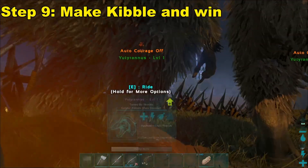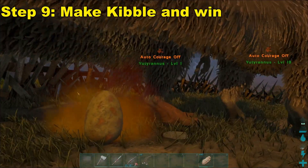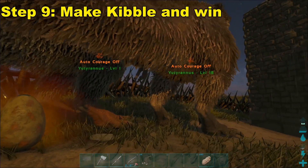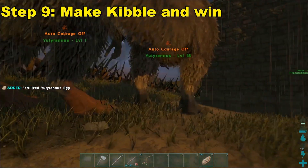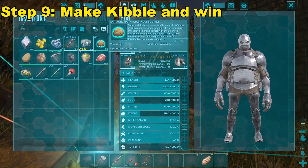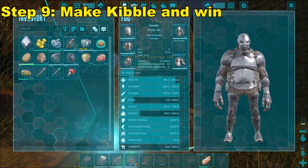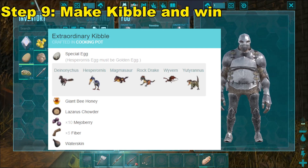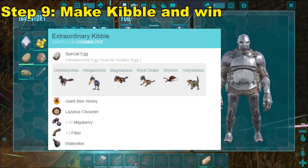After you get a male and female, you will be able to breed and get eggs. To be fair, you can get as many females as you would like — ideally you want 10 to 20 Yudis with one male to be able to make 10 to 20 kibble a day. They can only breed about once a day on official. They'll drop an egg, and this egg right here can be used to make the best kibble in the game called Extraordinary Kibble. This tames 95% of the species in the game the fastest. The recipe uses any of these dino eggs mixed with honey, Lazarus Chowder, Mejoberries, fiber, and a waterskin in a cooking pot.